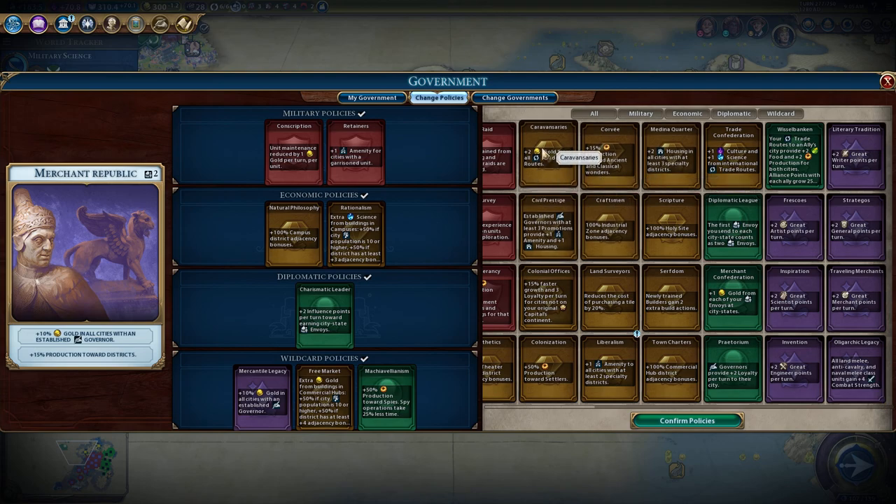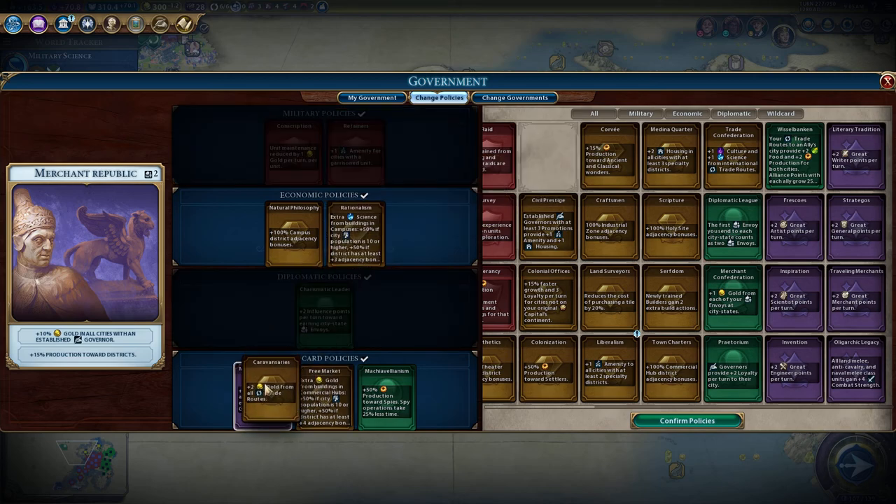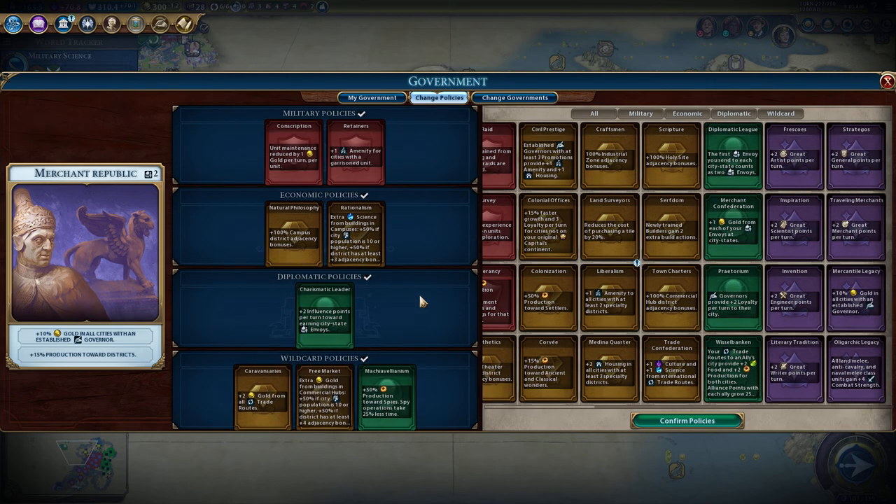Do I want caravanseries or mercantile legacy? I have three governors - I don't think that's going to be that much gold. So yeah, we're going to put in caravanseries and start moving my trade routes to be international. Then we'll probably do trade confederation after that.